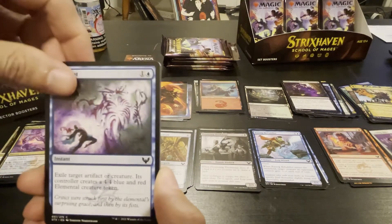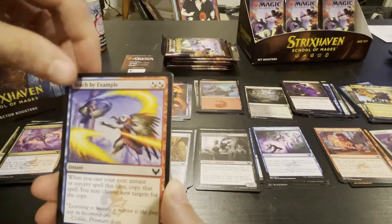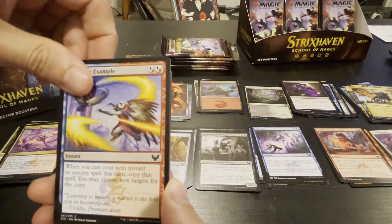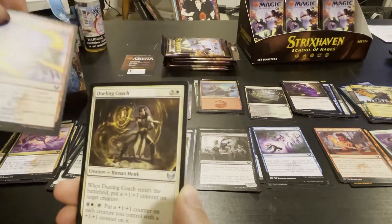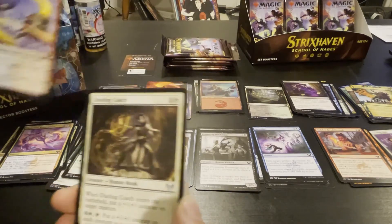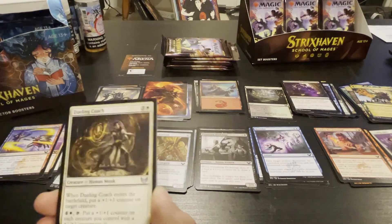Exile target artifact or creature — its controller gets the thing. Whenever you cast an instant or sorcery spell, copy it, you may choose new targets for the copy — two drop. How much does Fork cost? One red? Yeah — Fork, old card.